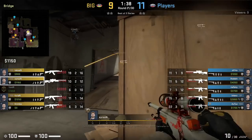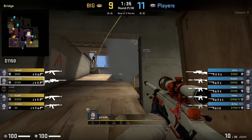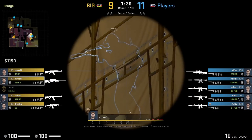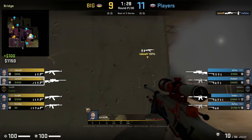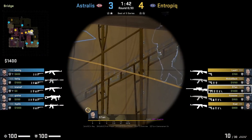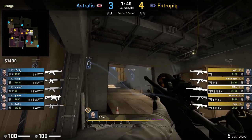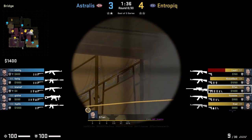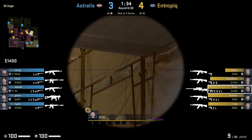Some teams on their CT side are now only smoking bottom yellow at the start of the round instead of ramp. One way to deal with this as Ts is to have your AWPer posted on yellow and take advantage of the gaps in yellow — we see Searsson do this, getting the kill into Naphne. I have another clip showing the same move from Elion with Astralis only smoking bottom yellow; Elion scopes in, focuses on the yellow gaps, and spots and kills Glaive.